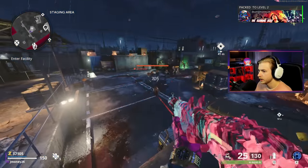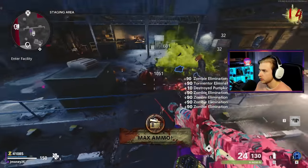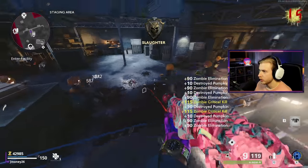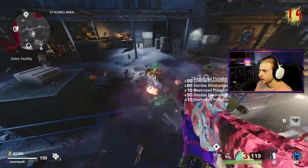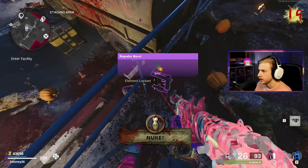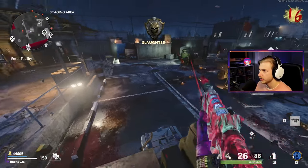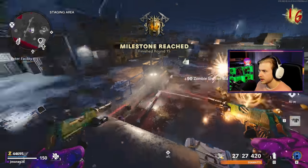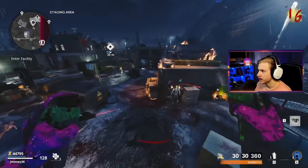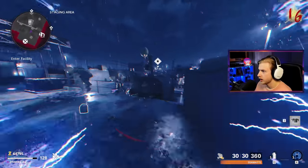Since all the zombies are going over there, might as well artillery strike them. Oh, is that a War Machine? Give me that max ammo too. Keep dropping those jack-o-lanterns — if we get a Crystal Axe, that's an easy round 40 because all we do is sit here and swing. Let's grab the nuke. We got more hand cannons and a Napalm Burst — we don't want that. We should get Death Perception soon so we can start stacking up salvage.